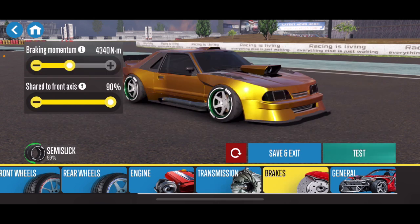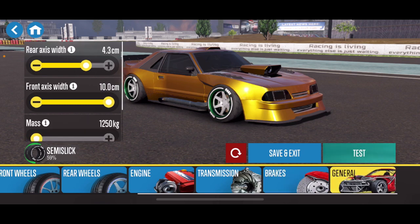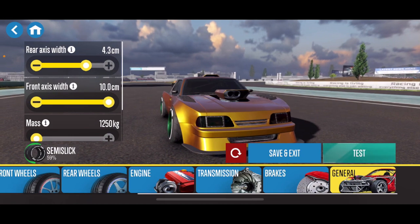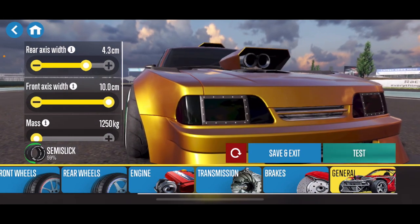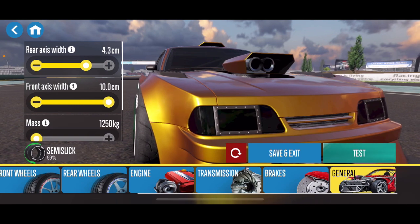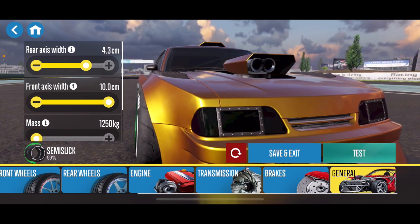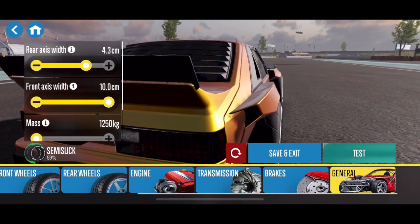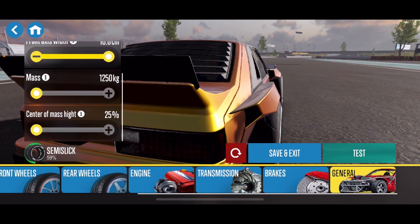On the brakes, we're at 90% shared to the front axle for 4,300 Newton meters of force. In the front, mostly because of the body kit on the car, it's poked out 10 centimeters to get it all the way out to that fender lip — might be a hair too much, but I just liked the aggression and the look on this thing. Then I brought it out four centimeters in the rear to also give it that flush look on the rear fender.